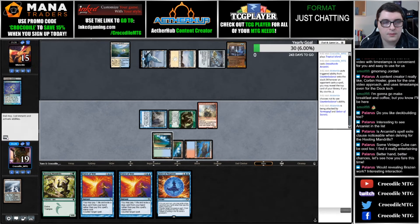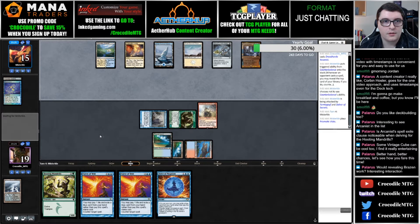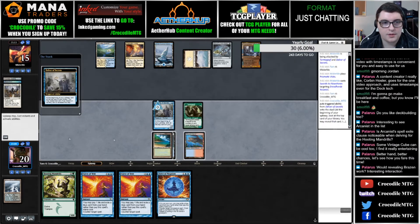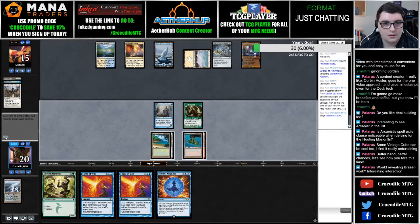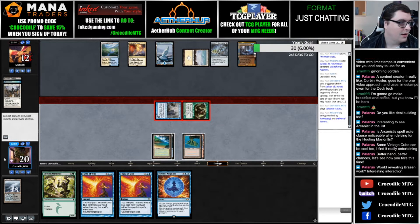Unless they have a board wipe — what if they do have a board wipe? If they have a board wipe here we might be sol. I think I'm okay with them just taking out the Arcanist — Arcanist is good but we don't have a Brainstorm or anything to go with it. No flip on the Delver — this is very, very unlucky. At this point we could just hard cast the Force of Negation to counter anything that's a non-creature spell.